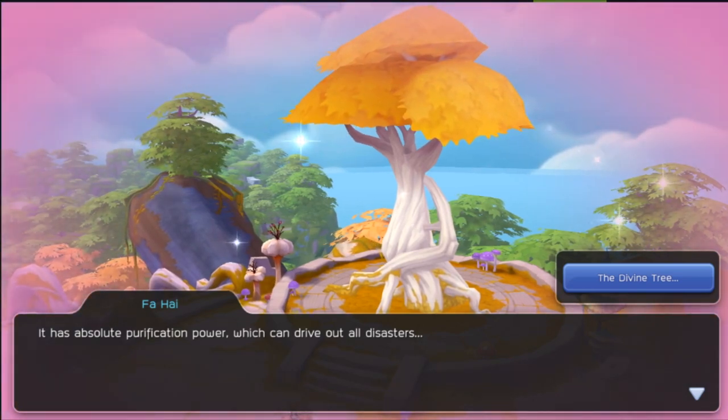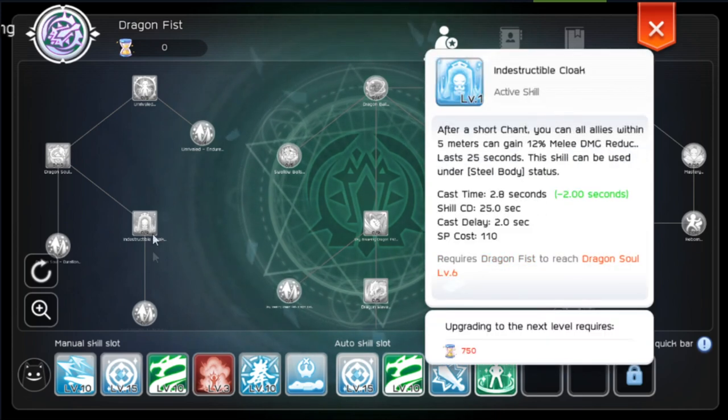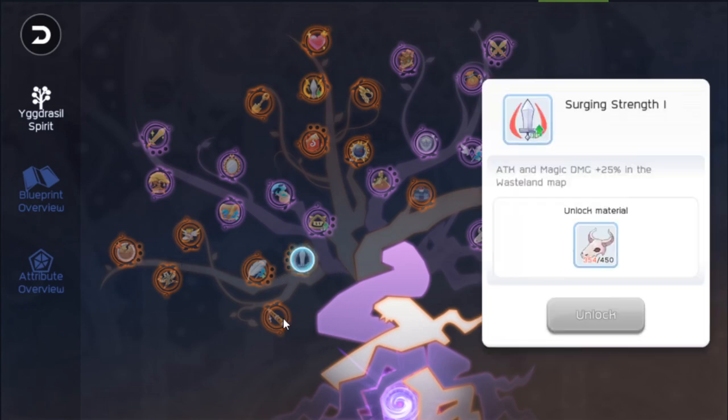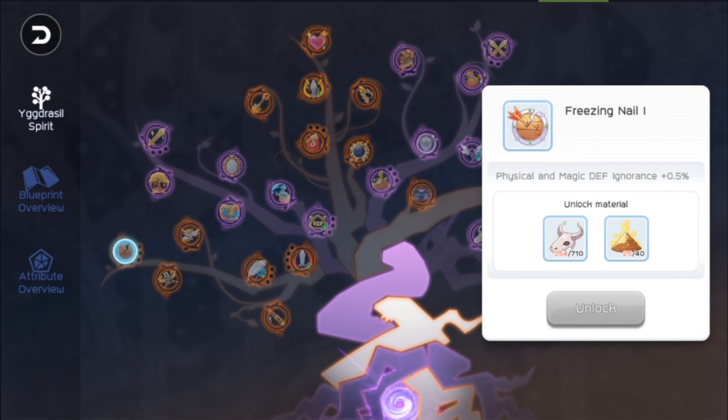You need materials to level up skills — we'll talk about this again later. Each node of the tree is special: it can give you a blueprint you can craft for unlocking stats, an item you can equip, a passive buff you can use to kill mobs faster in wasteland, or a blueprint for a usable item like the furnace.